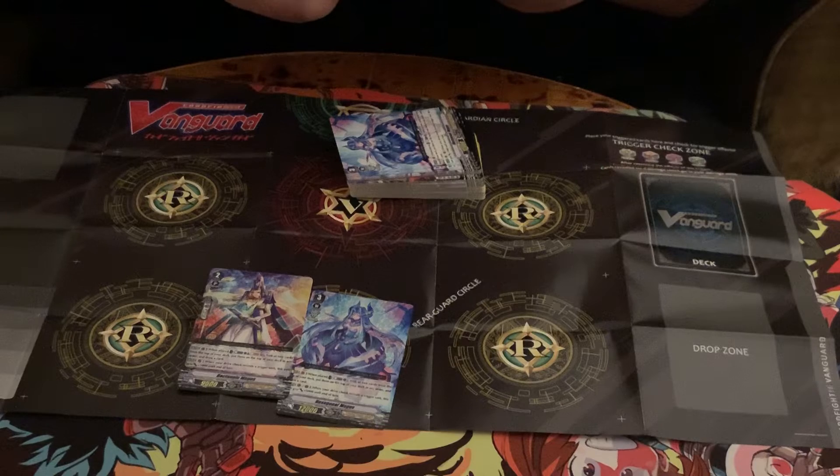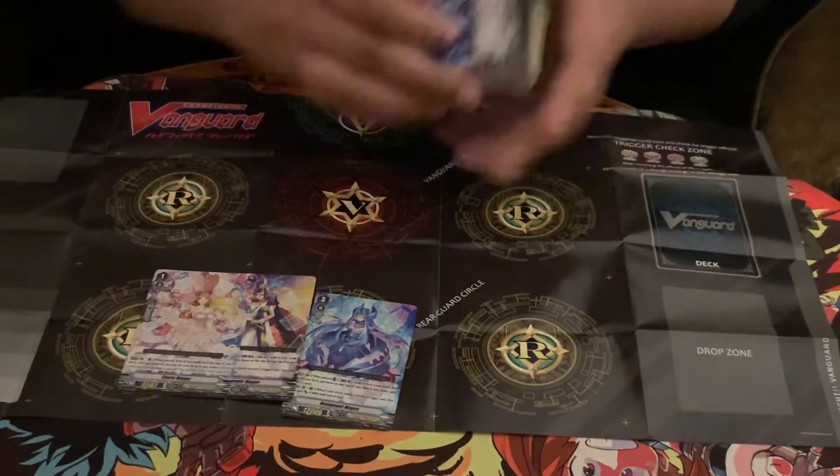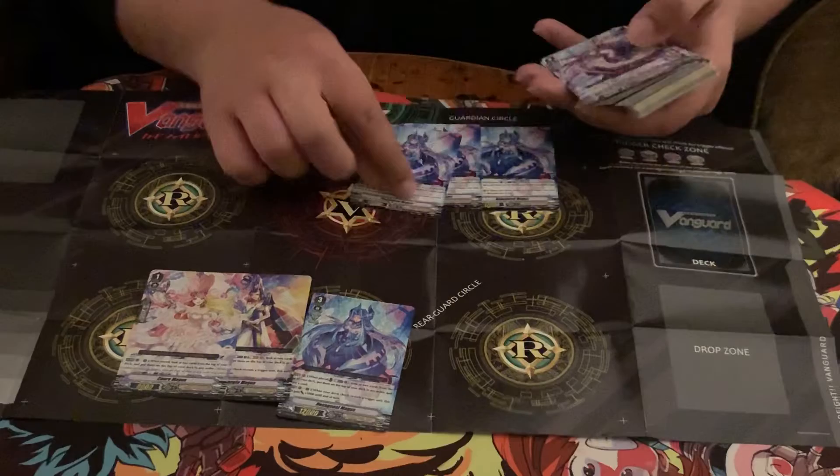Core Omegas — when placed on Vanguard or Rear Guard, check the top two cards and put them in any order. When riding on Laws and Magus, you activate those abilities in any order you wish. We get three of those.